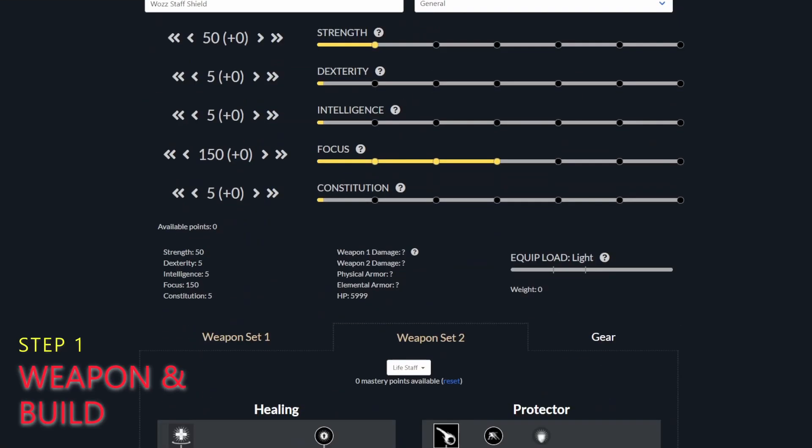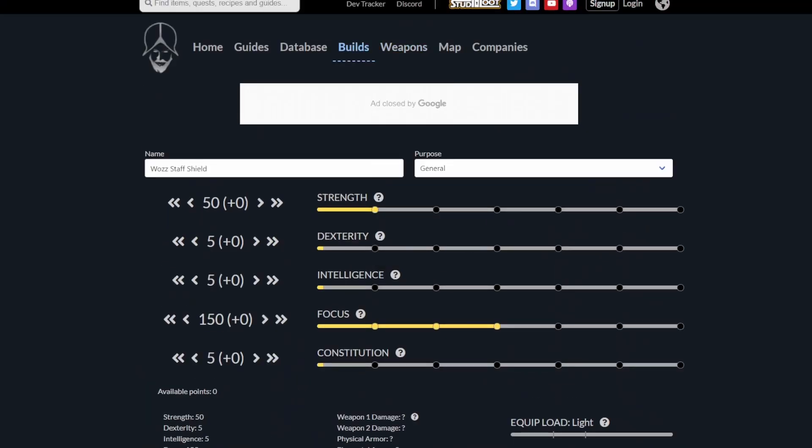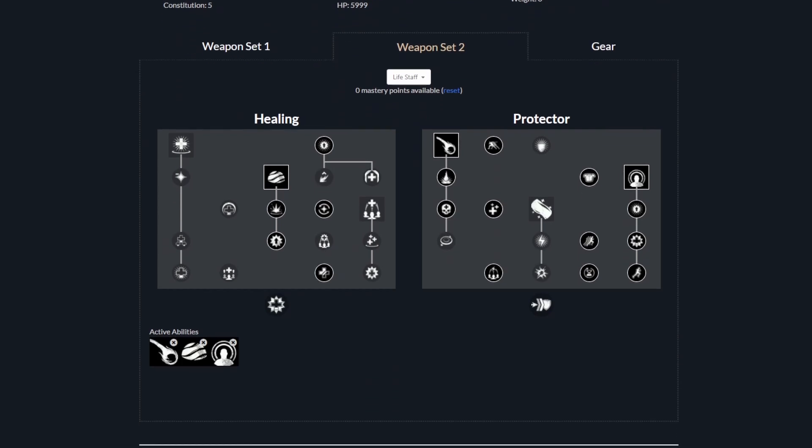Step one: know your build. It sounds fairly simple — it's actually not — but I'm going to run through what I've done to prepare. I know the weapon sets that I'm going to take. My primary weapon will be the life staff. Use this website: newworldfans.com. Go to forward slash builds or click on the link for builds at the top of the page. This will take you to a page where you can actually make your build before you even start playing the game and save it. So if you want to see what your build is prior to launch, you can come here.